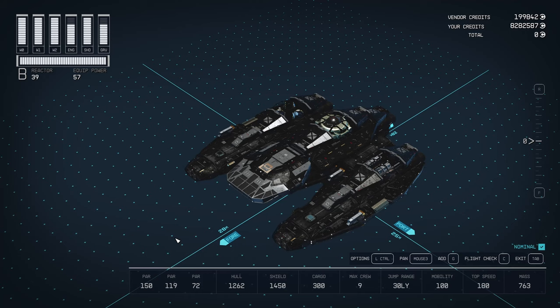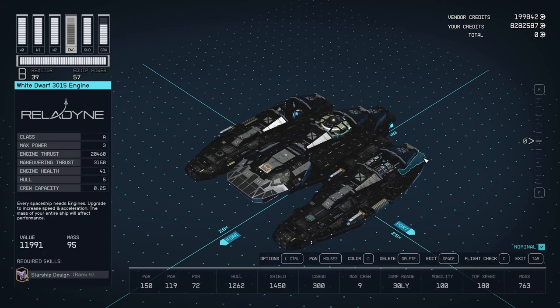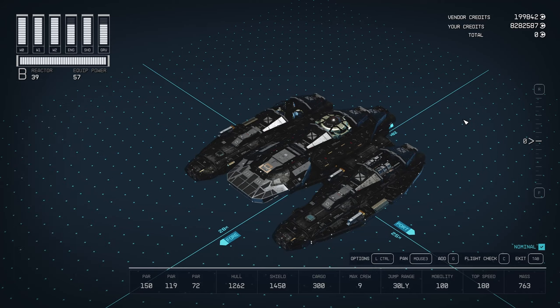It's an information-gathering ship. It's got the Vanguard shield, doesn't really carry any cargo, nine crew, 30 light-year jump range, maximum mobility and speed. Very low mass makes for maximum mobility and speed with just three of the 3015 engines. It costs less than 300,000 credits.